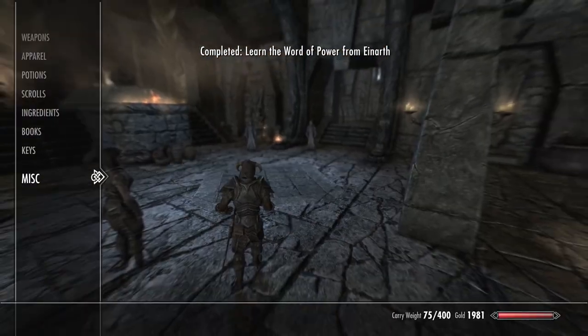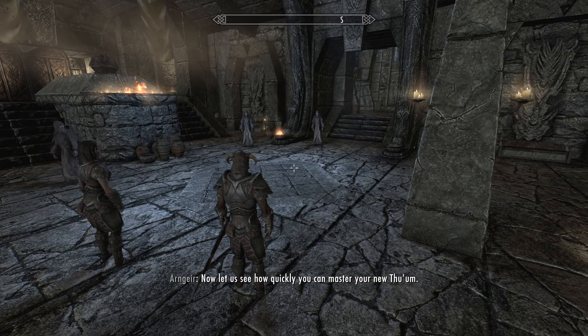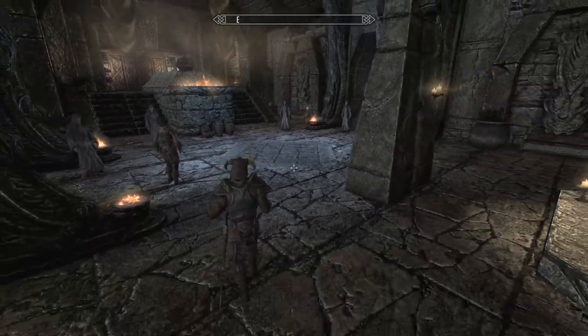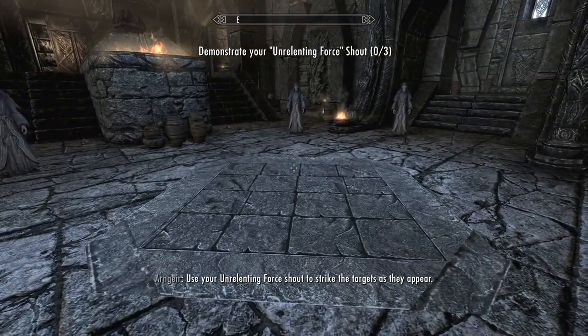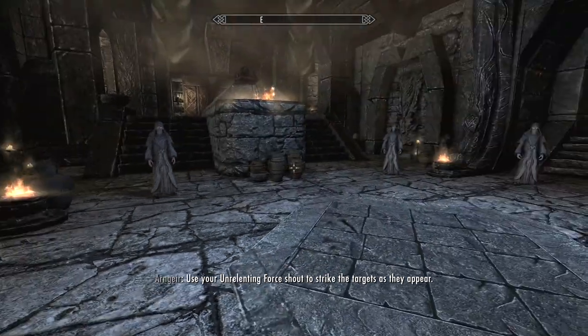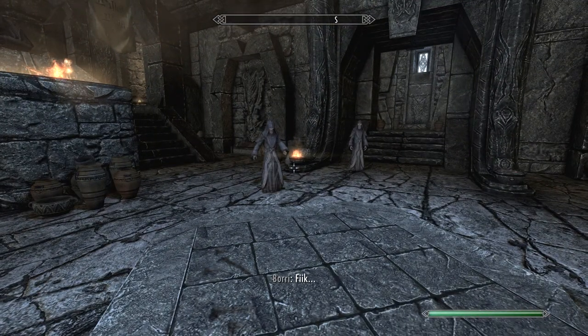So he wants us to use — I do have the Amulet of Talos, but this doesn't matter. You can do it regardless. Come over here Lydia, I don't want you to be in the way. FUS — RO — DAH.